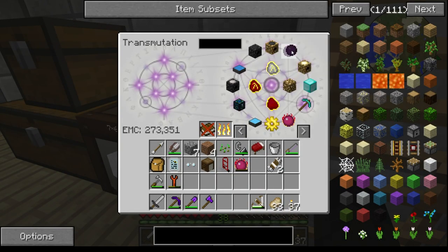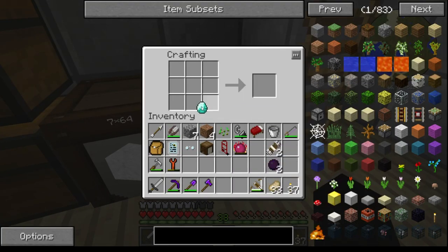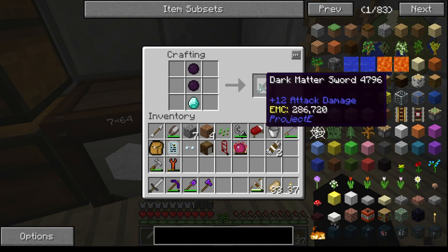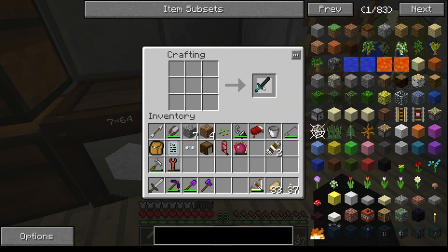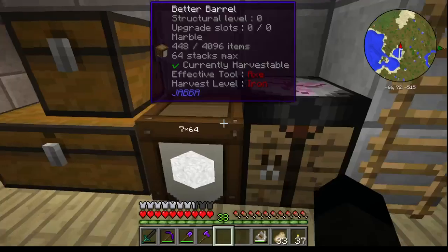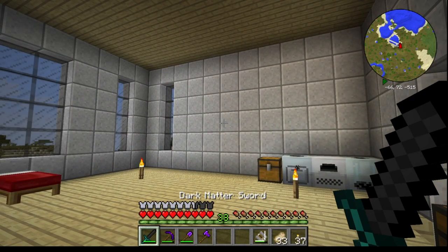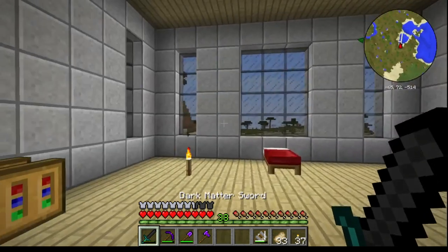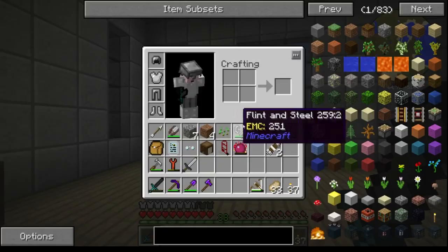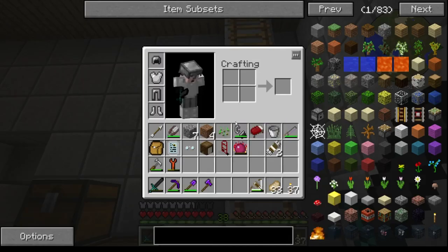The first thing I'd like to do is make my first dark matter tool — a dark matter sword. You can empower it and there should be an unempower as well. Now there's a reason why I want a dark matter sword.